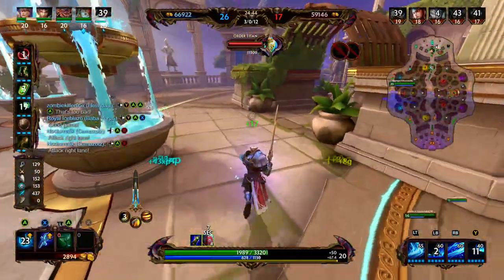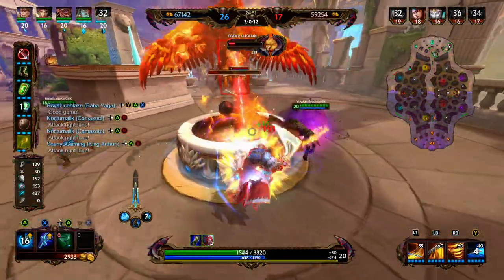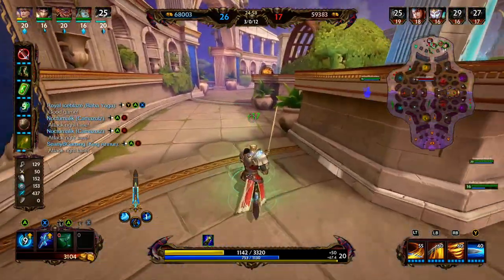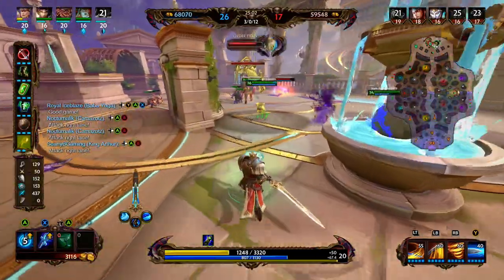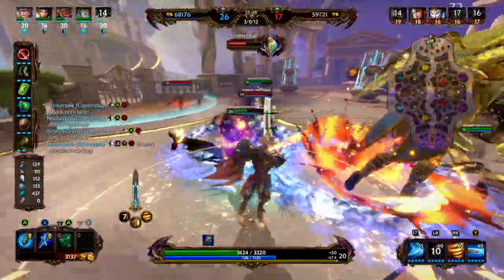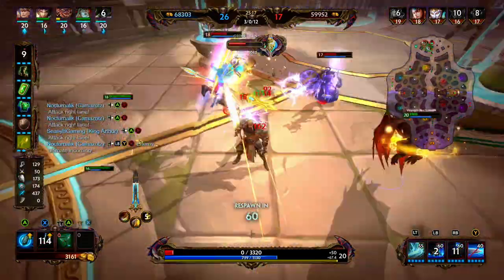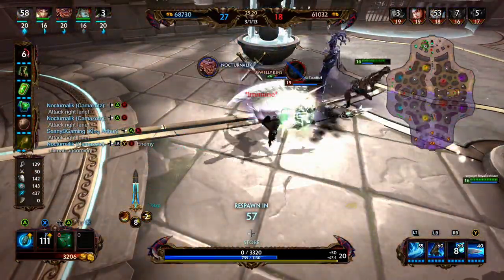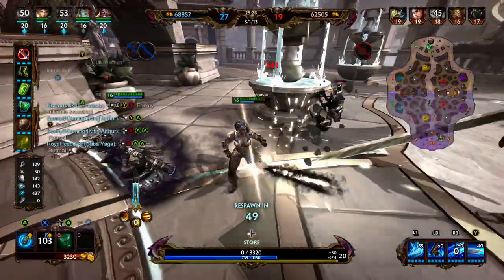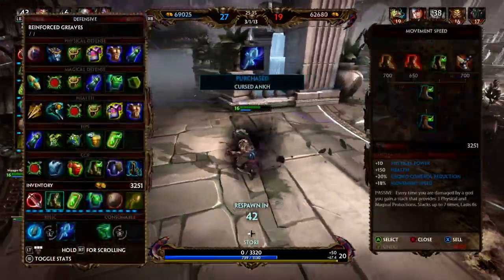Now it's just Erlong Shen left. Minions have pushed up right and we get Phoenix aggro so Camazotz can comfortably get the Phoenix. We're kind of making an end play on the Titan, using all our abilities. We get ulted by Medusa, get tagged by some damage, and we go down. We got Cursed Ankh for our second Relic because we didn't build any anti-heal. The Anubis was an issue — we fought him and he was able to lifesteal through the fight. So we got Cursed Ankh for the Anubis.